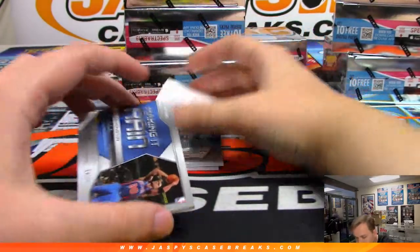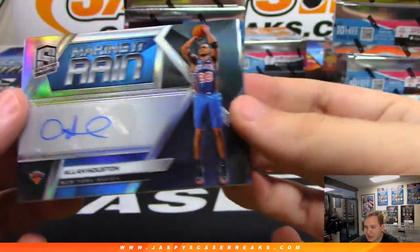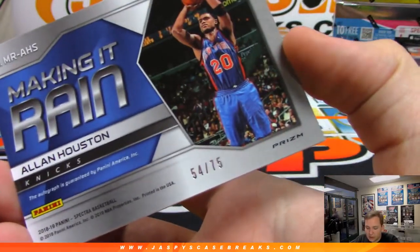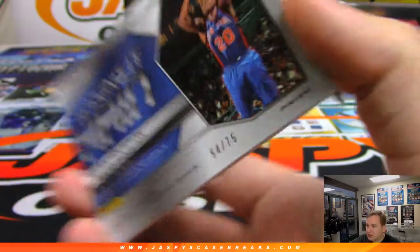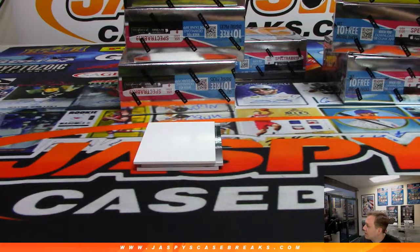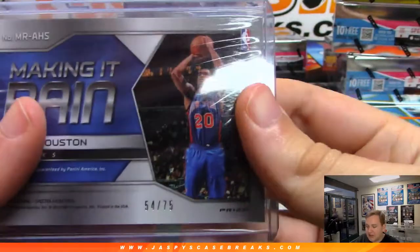There is one numbered to 75 — 54 out of 75. This is a cool one too, making it rain: Alan Houston, Next Edition, 54 out of 75. David Bruins gets the Alan Houston as well.